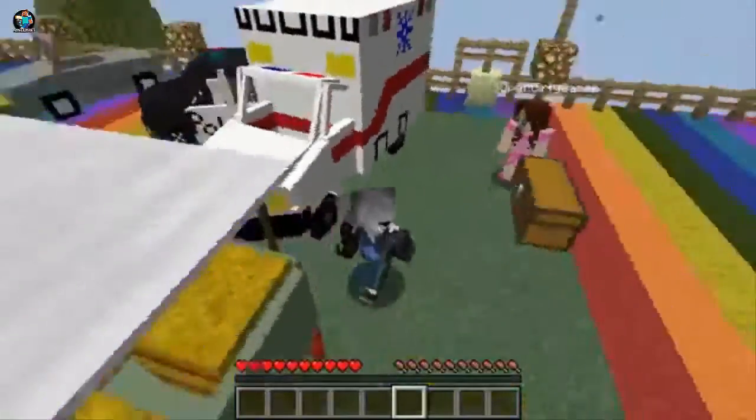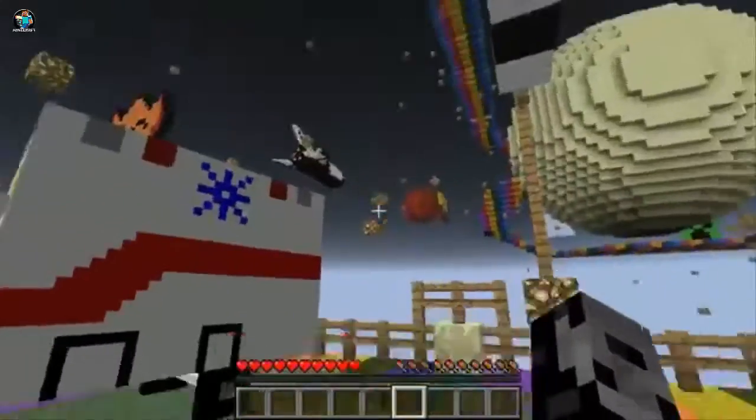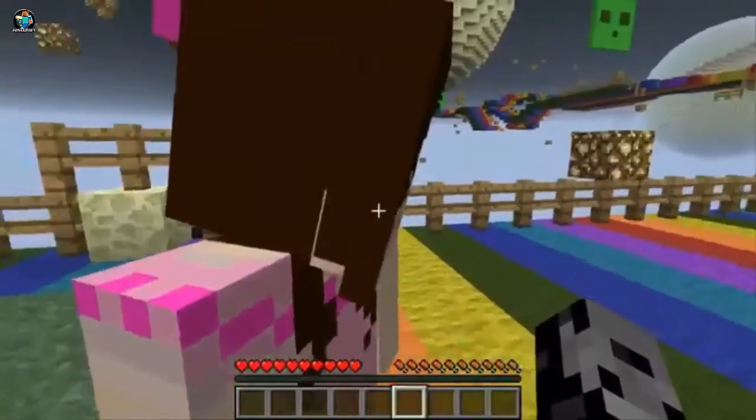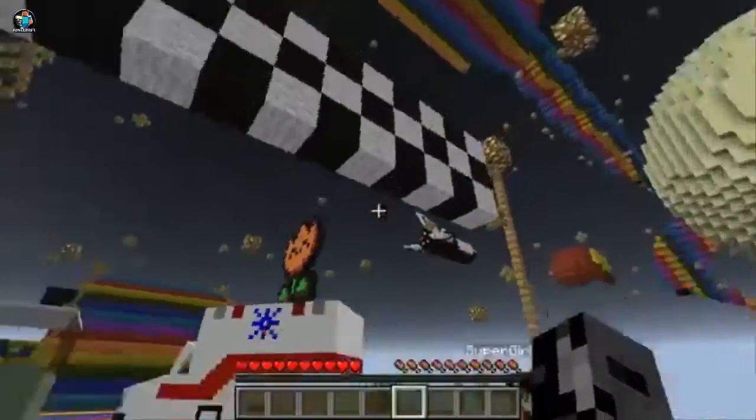So what we're gonna do guys, we're gonna have a little challenge. We're gonna race around. We're actually on Mario's Rainbow Road right now - this is so cool. By the way, there's a giant drop during it, so you have to try to fall in the water. It's gonna be really hard. It's actually really well built too. Let's do this!